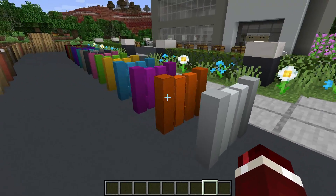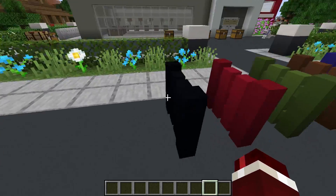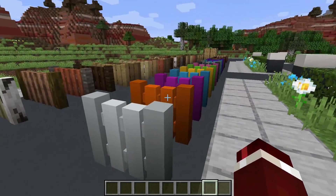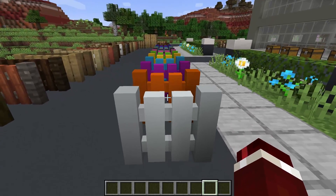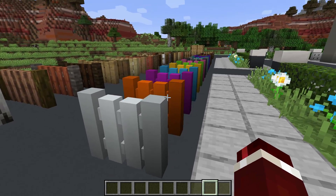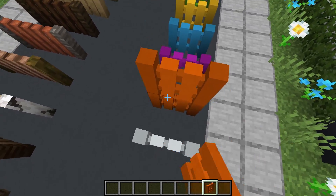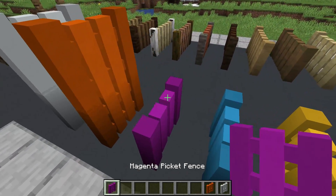Have a look at these — how amazing do all these colors look? This is actually something a couple of people suggested back in 1.12, and I think it's that 1.14 is a lot easier to add in new blocks compared to 1.12. And again just like the upgraded fences, because they're using the same model, they can actually be stacked up and they look like a really nice fence.